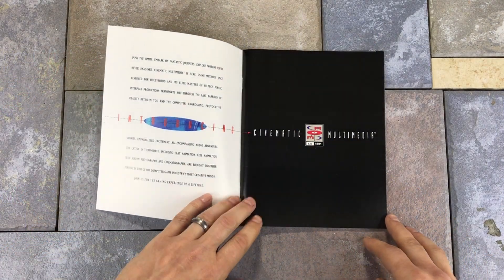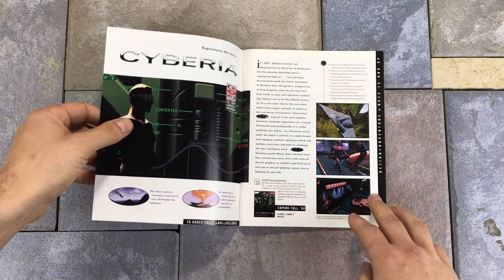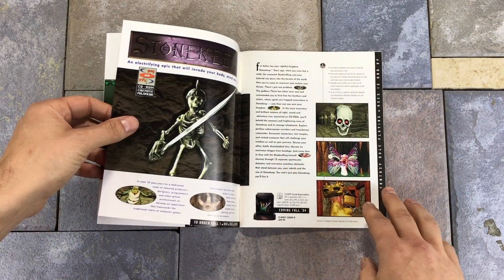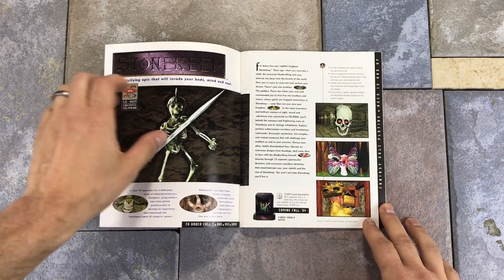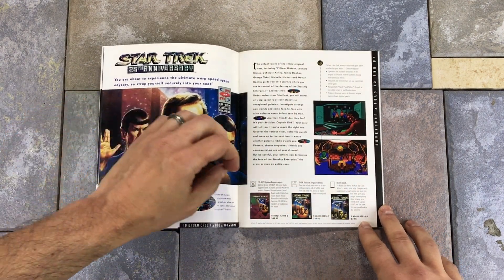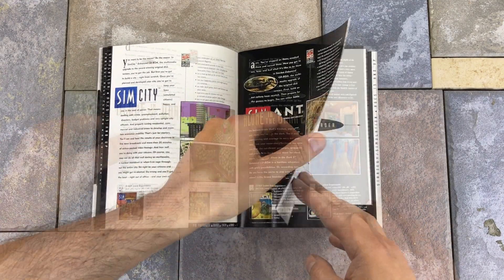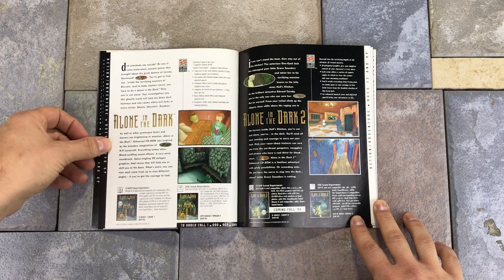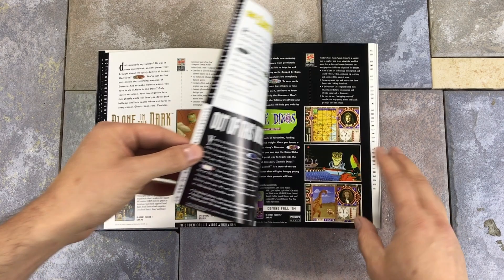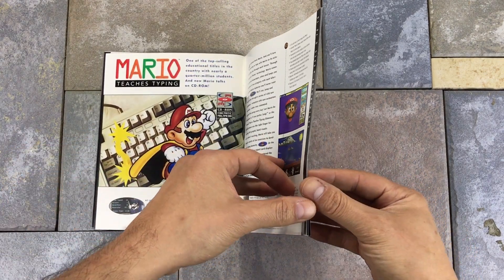There is limited time in this video, so I'm not going to go through every page of the Interplay catalog, but it is definitely very cool to flip through and see a lot of the games that were available at the time. We see Star Trek in this catalog, which is another one of the games included in the collection. And some other games like SimCity, SimAnt, Alone in the Dark, and Alone in the Dark 2 — two very awesome games I remember from back in the day.